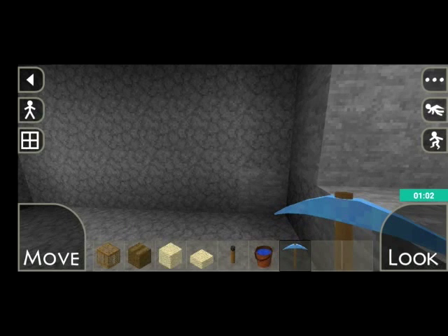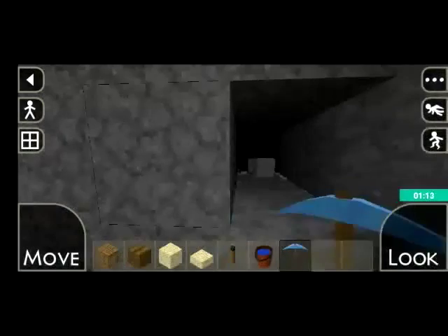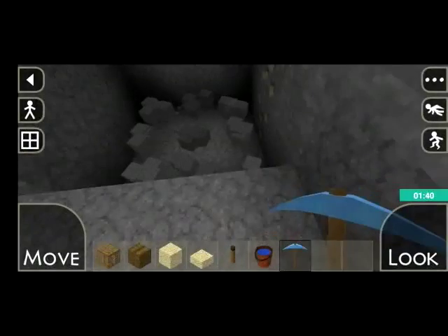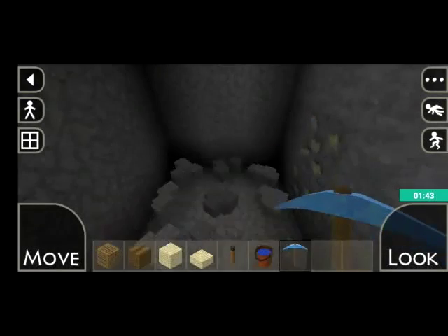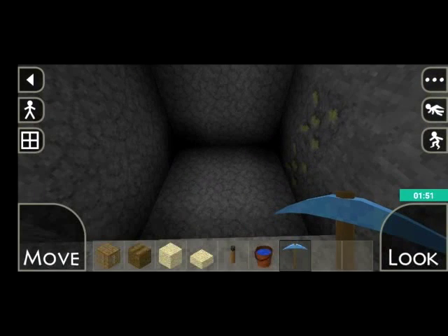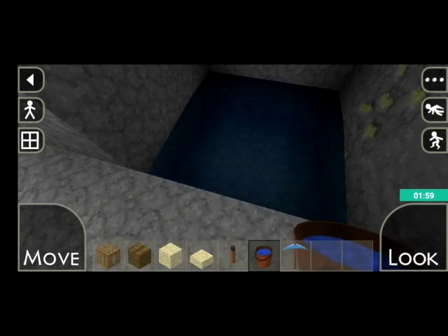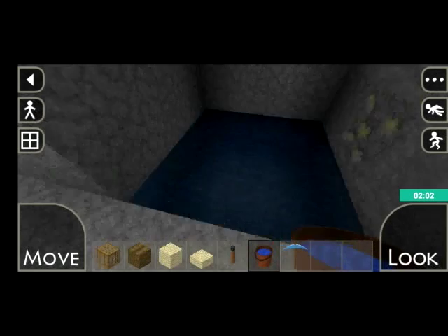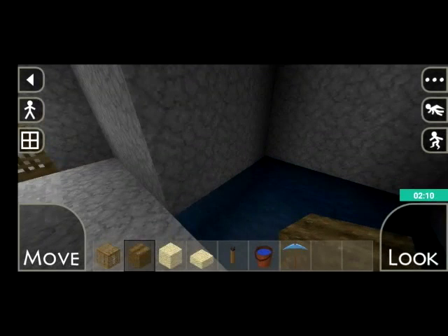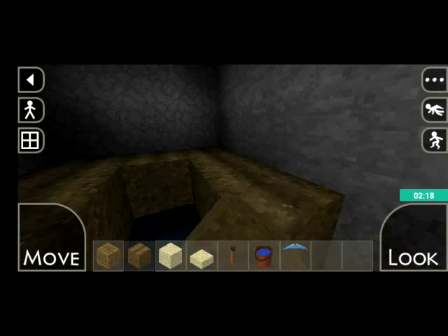I usually add a fourth for movement reasons. So I'll dig out a three by three by four high space. First step once it's all dug out is to fill the bottom with water. Then the next step is simply take your dirt or compost if you have it and outline around the edges above the water like so.